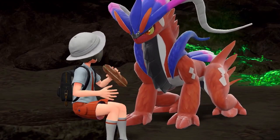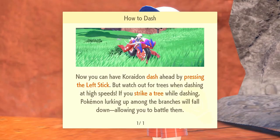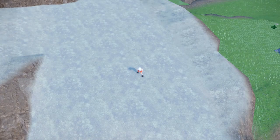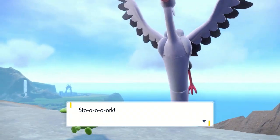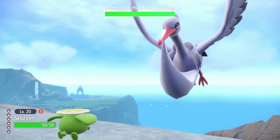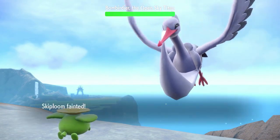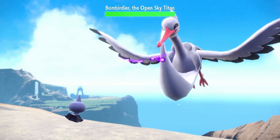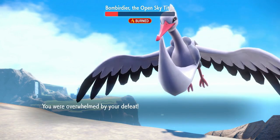Of course we give Koraidon the sandwich — he's cute and we love him. After the cutscenes, we can now dash while riding Koraidon. So we dash off to fight Bombirdier, the Open Sky Titan. The plan was to lead round 1 with Skiploom and get off the Poison plus Leech Seed combo before switching to something tankier. But Pluck one-shots Skiploom and we have to settle for burning it. Even with the attack cut from burn status, it does too much damage and we lose.